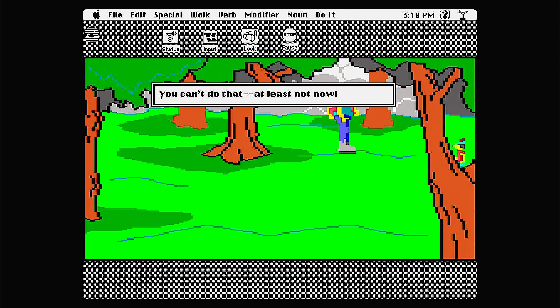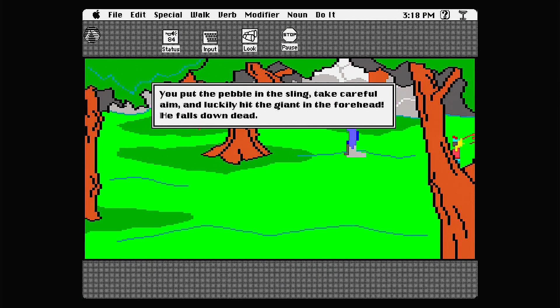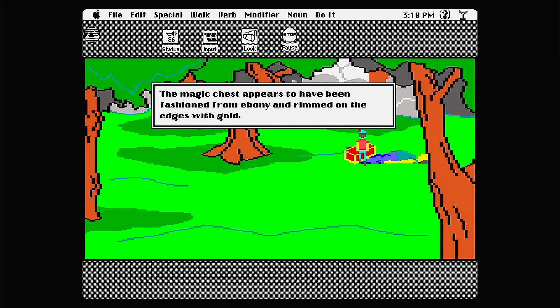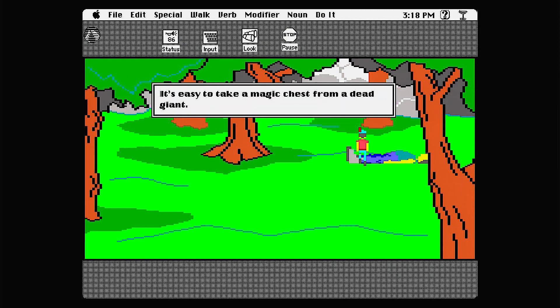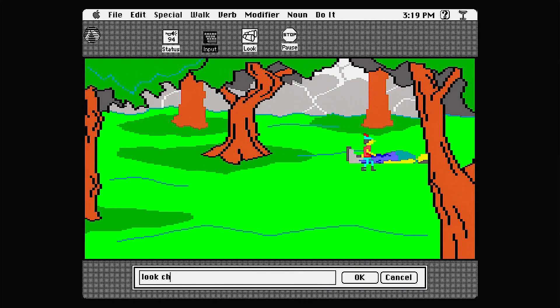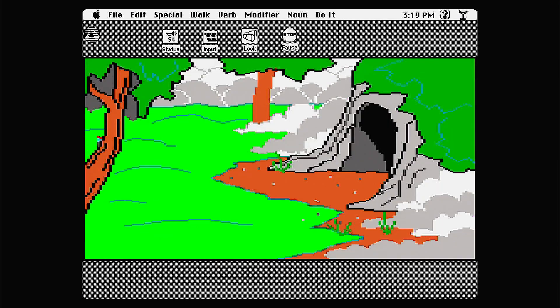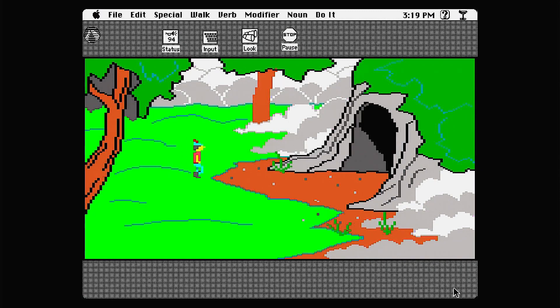Sling rock at giant — you put the pebble in the sling, take careful aim, and luckily hit the giant in the forehead. He falls down dead. Wow, David and Goliath wins again! Look chest — the magic chest appears to be fashioned from ebony and rimmed on the edges with gold. Take chest — it's easy to take the magic chest from a dead giant. You admire the workmanship of the beautiful chest. This is the magic chest — that's our first treasure of three. We've got the magic chest, the magic mirror, and something else — we'll find it.